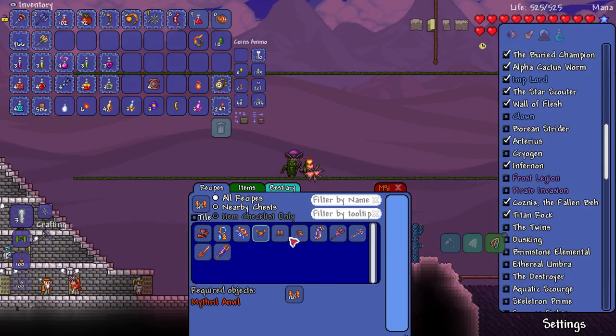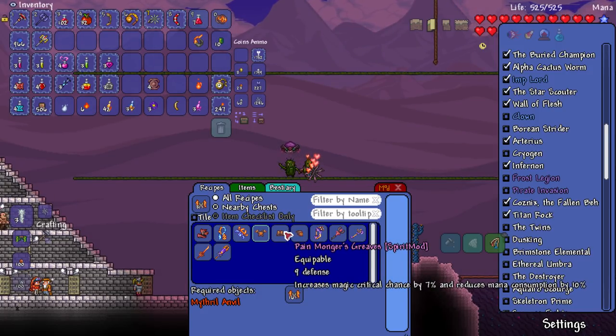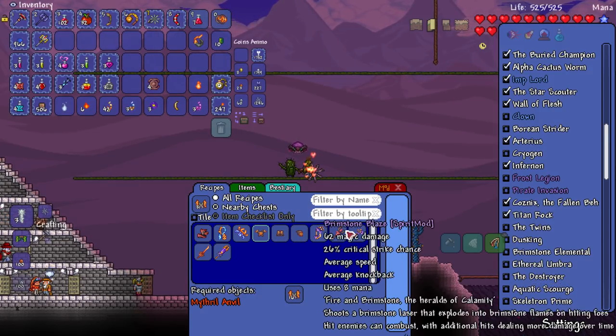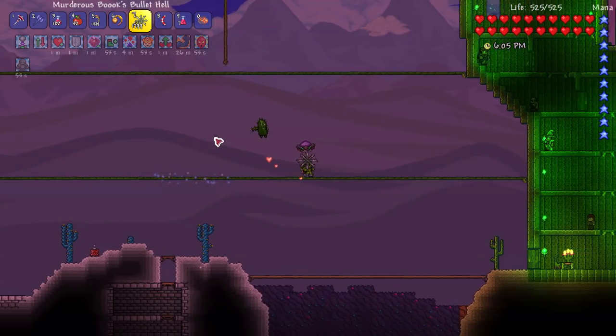I also got some shards. Let's put these in here - they make new types of boots, like the Flare Treads. You can also make some armor with them, which is kind of cool. Maybe I'll check that out. I kind of want to go for a mage yo-yo setup at some point - I feel like that'd be really cool because there is a mage yo-yo.